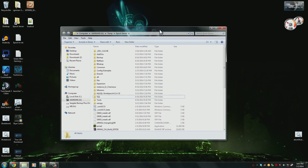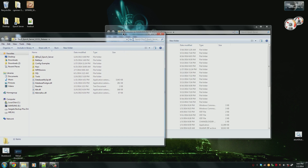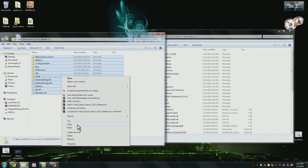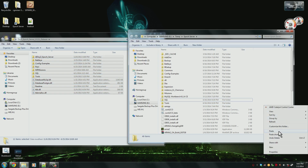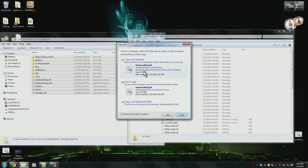Now that those are deleted, we can copy over the new files into the folder. First, copy over the server files — all of these here. Just copy and paste them over. You'll be asked to replace some items, go ahead and do it. If you want you can delete the folders beforehand, but for these ones it's not a big deal.